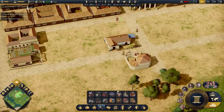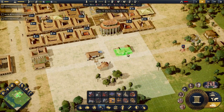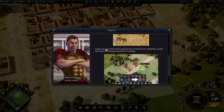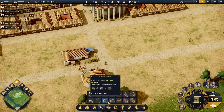We're going to have to look at our production as well and make sure, because we might be overspending right now. You've proven to be a good leader, but there are enemies waiting out there. I'm already there, dude. I'm already ahead of the tutorial — are you kidding me?